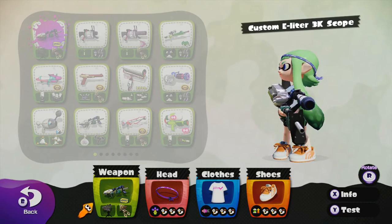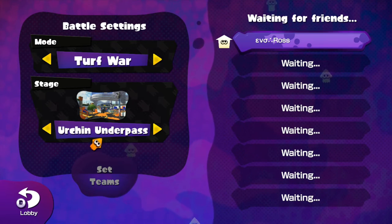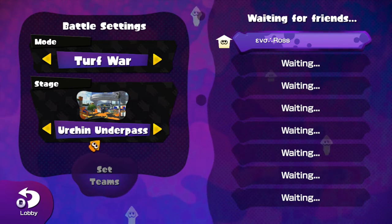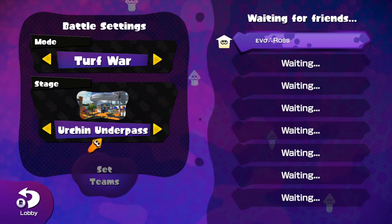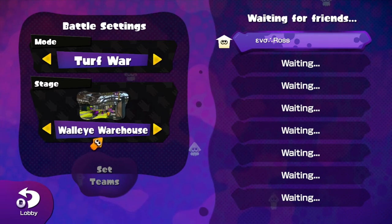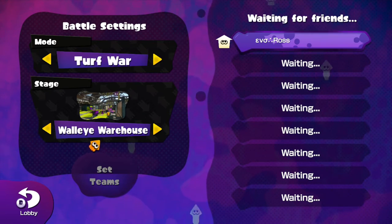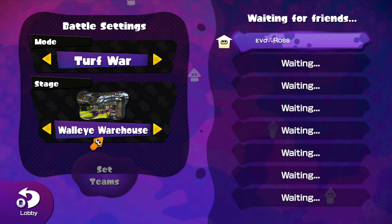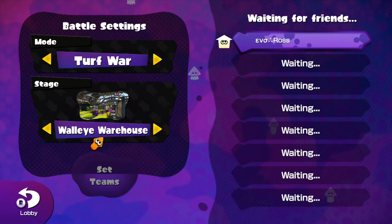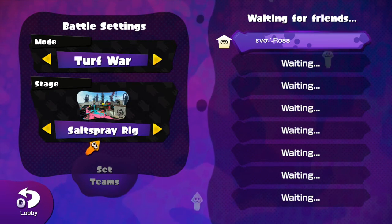Now I'll go over the stages E-Liter is good and bad on. Urchin Underpass: E-Liter is trash there — it gets blocked by all the trees and it's hard to get in unless you reach the enemy's alley. Walleye Warehouse is a very strong map for E-Liter if you camp on the left or right boxes, preferably the left box, or on the grating — that's where most E-Liter players start. It's also a very open map, which helps E-Liter a lot.